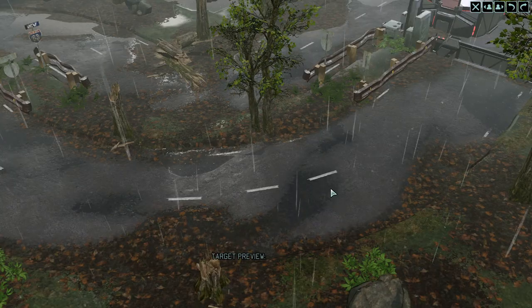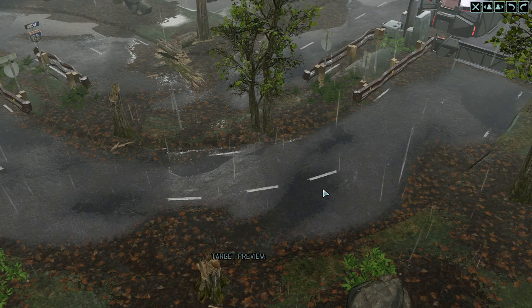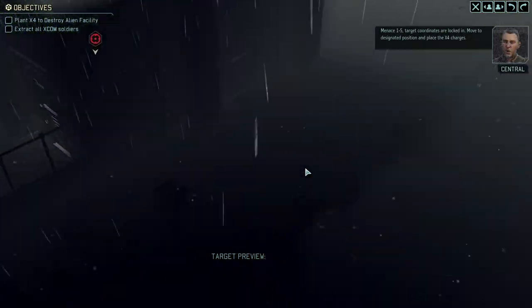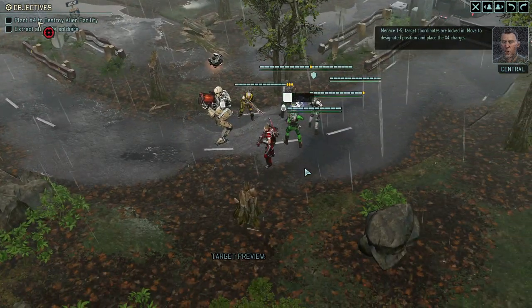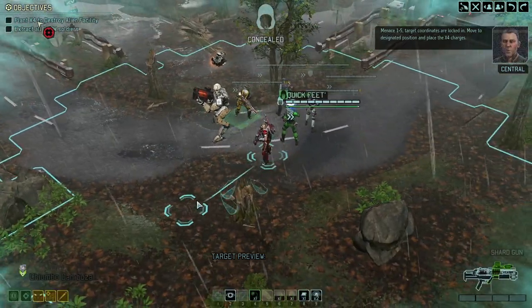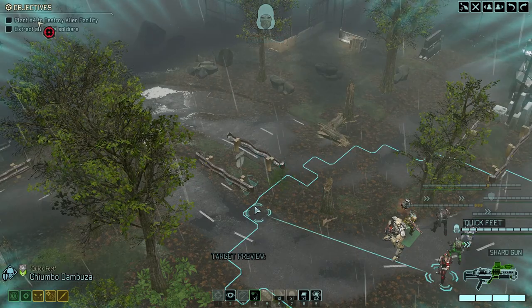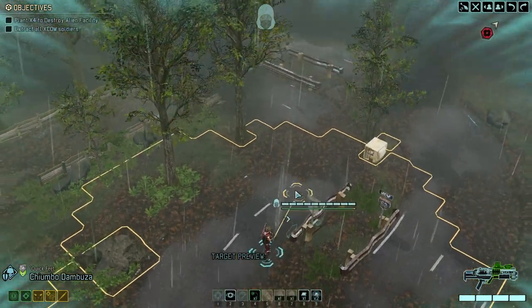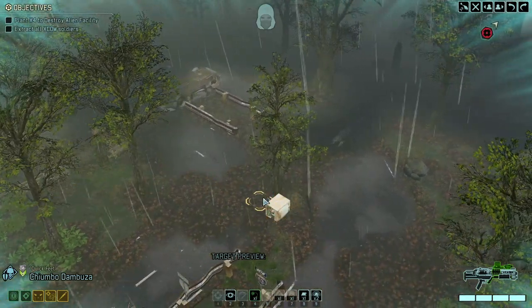There we go — we just landed. As always we will have the dark event High Alert going, which means we're not starting concealed. The only one who is going to be concealed is Quick Feet, which is a nice side effect of having the Phantom perk.